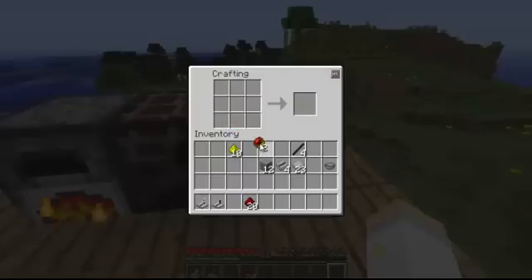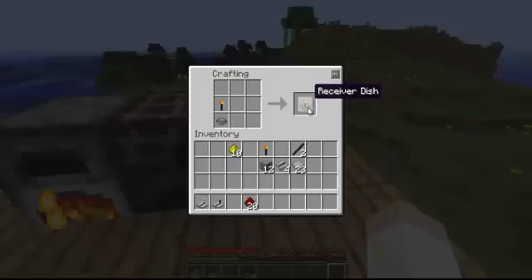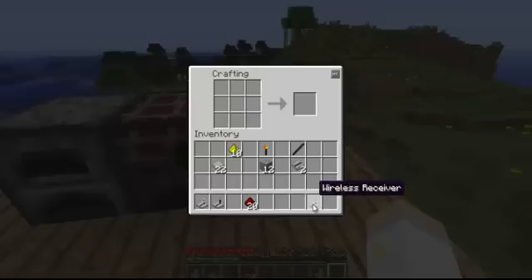Or however you pronounce that. You're going to want to take these two and two obsidian sticks, make a wireless transceiver, and you're going to want to take one of the wireless transceivers and put it in the bowl. Therefore, we're getting a receiver dish, or a wireless transceiver in a bowl. We're ready to assemble — take the transceiver in the bowl, put an obsidian stick beneath it, a stone wafer beneath that, and two redstone wires, and you get a wireless receiver. This is obviously the receiving end of the wireless redstone mod.